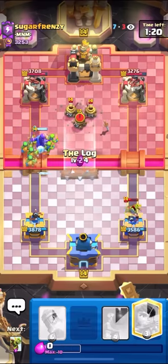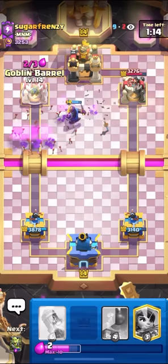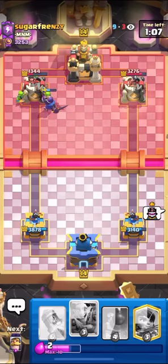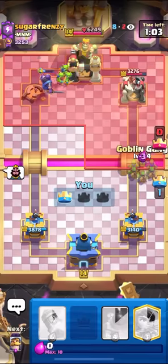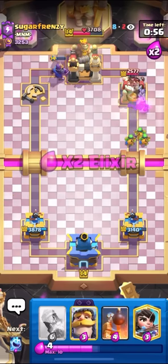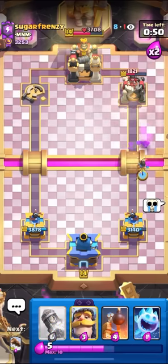I'm going to ice spirit here because he's going to zap. I'll log over the zappies. He has to barb barrel — he has literally nothing. He arrows. He didn't have barb barrel, he just went away. I'm going to barrel right now. And that's tower down — yeah, he messed up really bad. It was those recruits. Once he played those recruits, it was over. His cycle is too slow to really defend when he plays the recruits like that, and I can protect my princess with just a simple knight. Let's go!